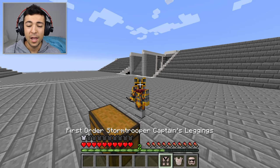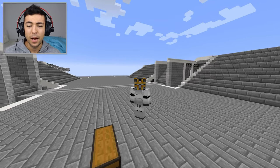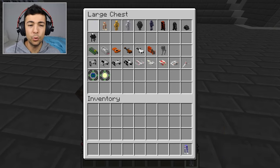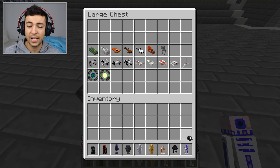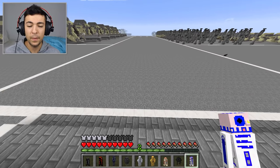Let's put this on - oh, my mask ruins it. That is such a shame. I now look like an orange. I could be like a captain - okay, that's not bad at all actually. Let's go ahead and take out all the droids, those are the first ones. Spawn outside and let's go ahead and start doing them at the bottom over here.